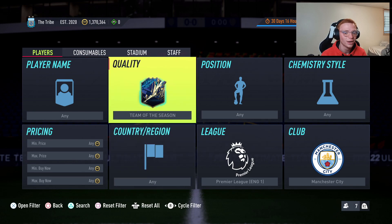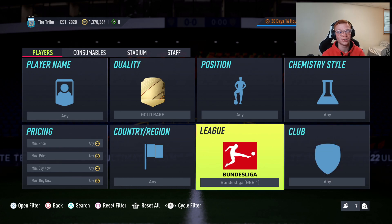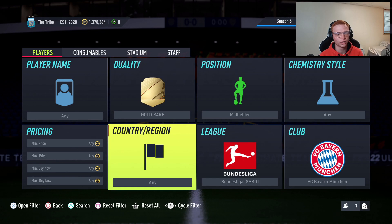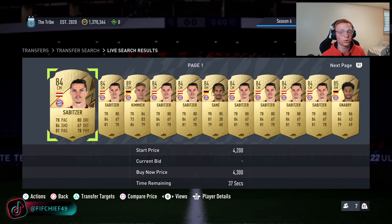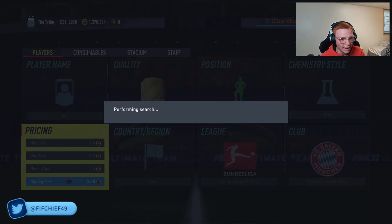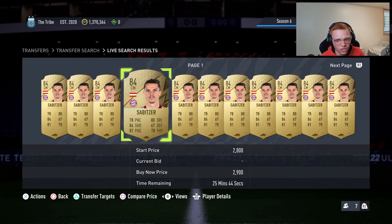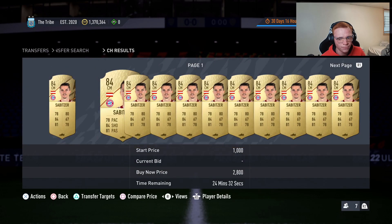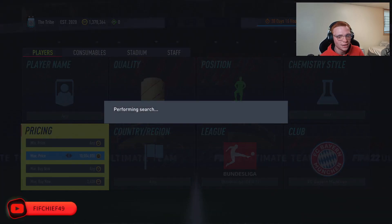Now into a little bit lower budget — looking at some gold rare stuff. We go gold rare and head over to the Bundesliga for one of my favorite filters this year: Bayern Munich midfielders. In this filter there are seven cards — Sabitzer, Sane, Kimmich, Goretzka, Coman, Gnabry, and Muller — with the cheapest being 84-rated. Sabitzer is the cheapest, selling right around 2,700 coins, so you'd lose about 135 coins on tax.